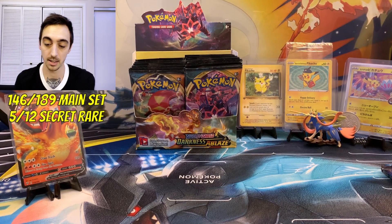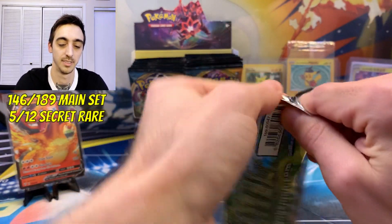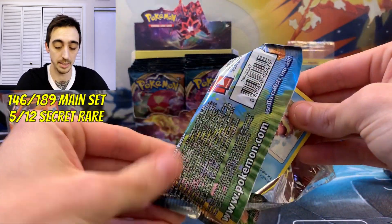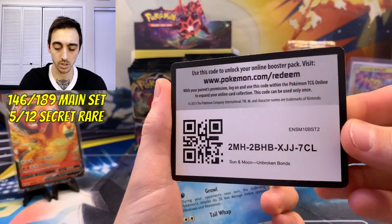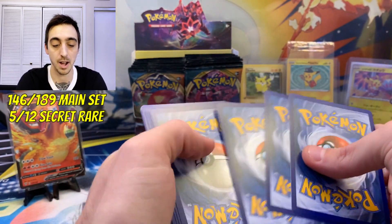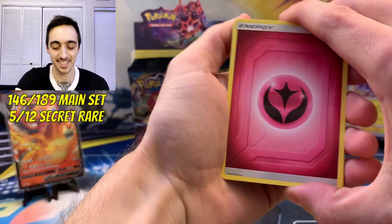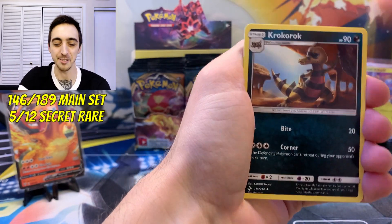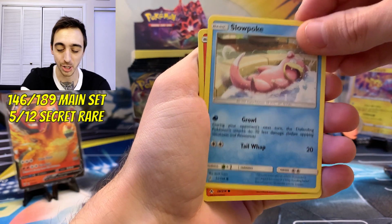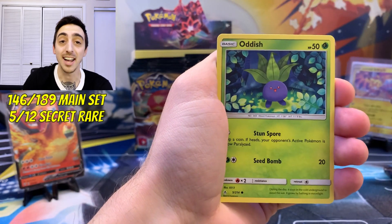Let's see what Unbroken Bonds has for us — tons of awesome cards in this set, probably a set I've opened the least on the show. Not something you really find in stores, although the reprint did just start a little bit ago. Walmart had those little three-pack Unbroken Bonds boxes. Fairy energy — rest in peace, fairy energy. Slowpoke chilling in the pool, Litleo, Sandrew, Murkrow — I finally caught a shiny Murkrow in Go.